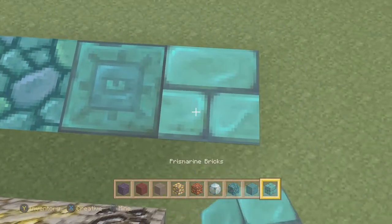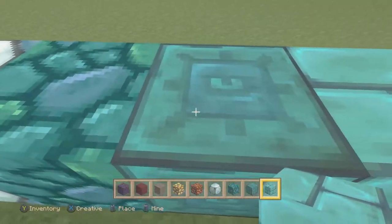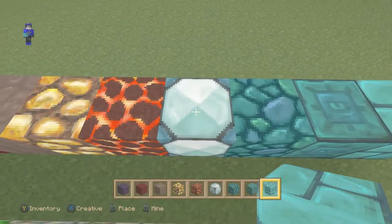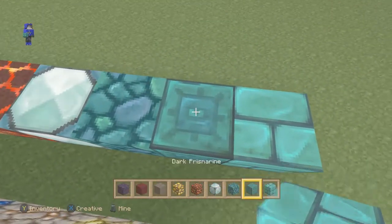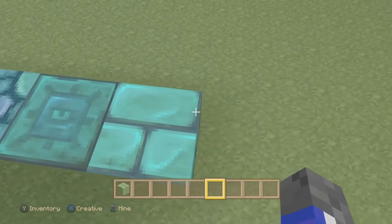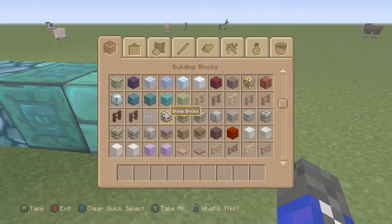We also do have prismarine bricks, which look more or less the same. By far, I like the obsidian — that's probably one of my favorites — and especially the dark prismarine, I really, really do love that. And a slime block — more or less the same, just a little more realistic-ish.